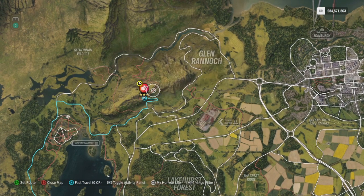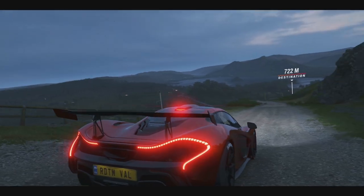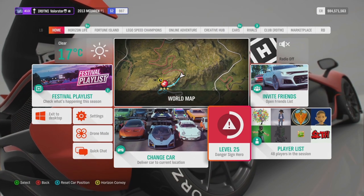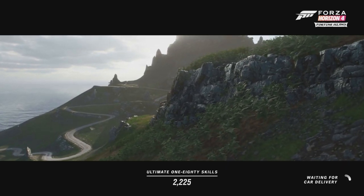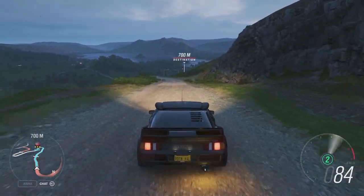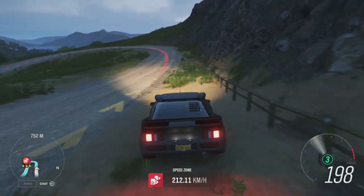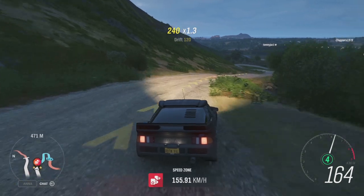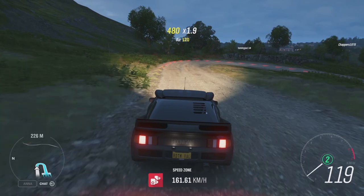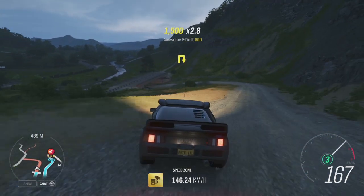For the drift zone, I usually always take my Hoonigan at S2, but this time I tried it at S1 to test if it was possible — and it is. In my previous video I failed a shortcut, but this time I had it. Even in S1 it was definitely fast enough. You can take a car you like for this drift zone.